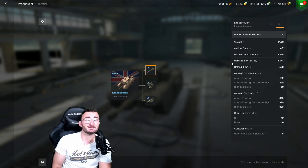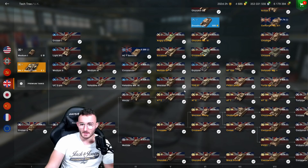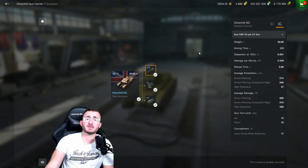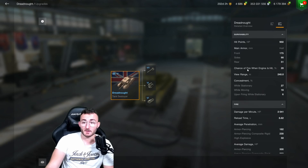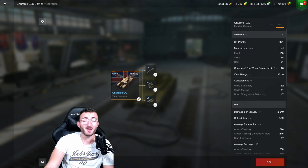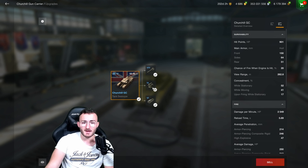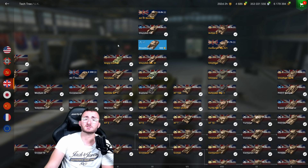When it comes to the gun, you have 2K DPM, which is not the best. Compare it to the traditional Churchill Gun Carrier, which has 2.5K, so the Churchill Gun Carrier has a way better gun. But unlike it, this one actually has armor — the main armor at the front is 175mm, whereas the Churchill GC is only 150. With 150 you get penetrated quite easily, but with 175 you'll need gold shells to go through. The top speed is only 26 kilometers per hour.